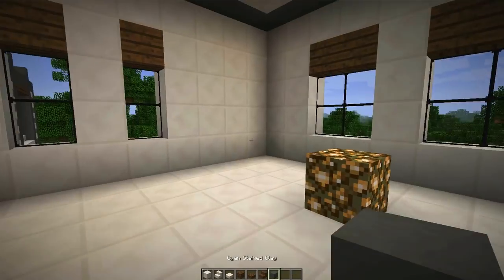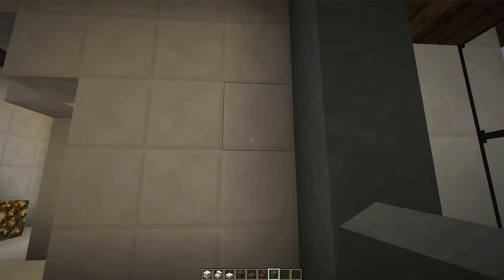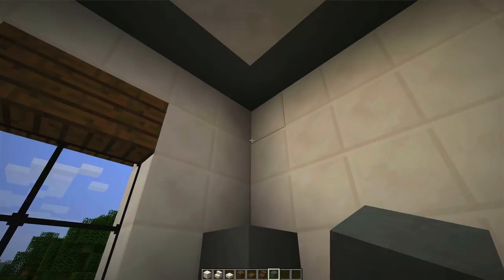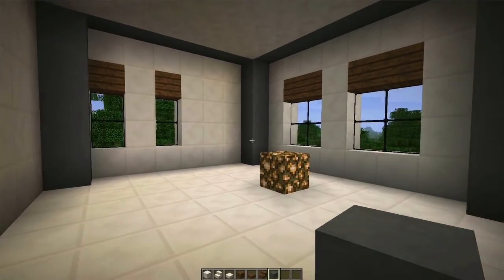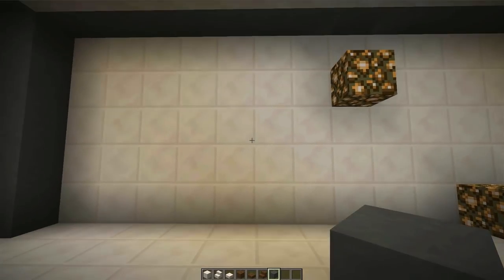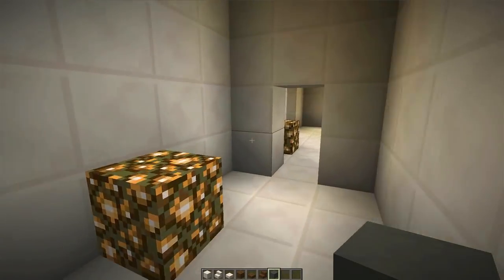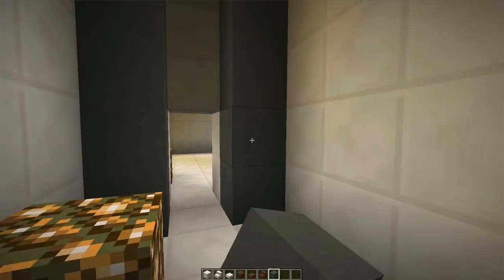Next we're going to make some little columns along here and on this side — there we go. We're just trying to fill in this room. We'll have a bed right here, maybe a little desk on this side, and we'll build some windows in here. So we're just getting these columns built up on the sides at the moment.